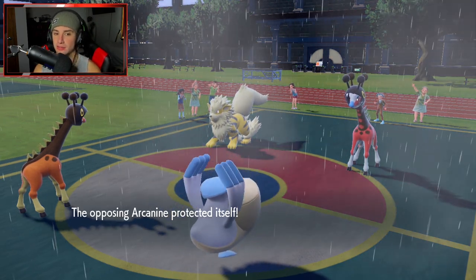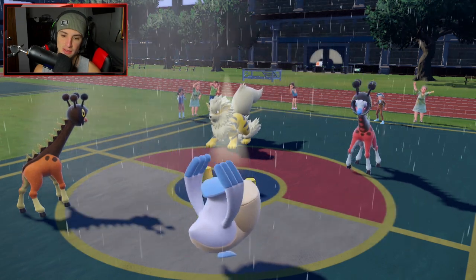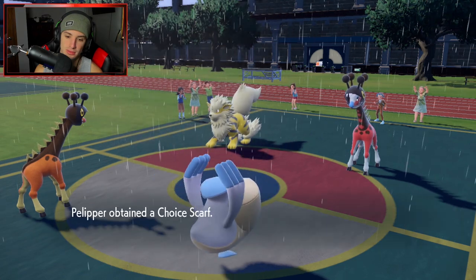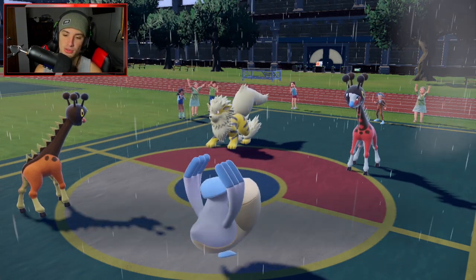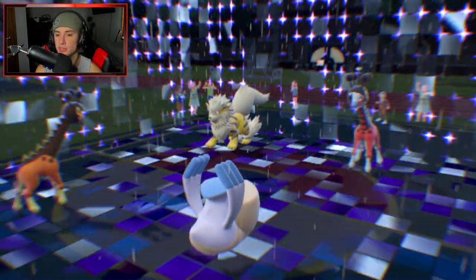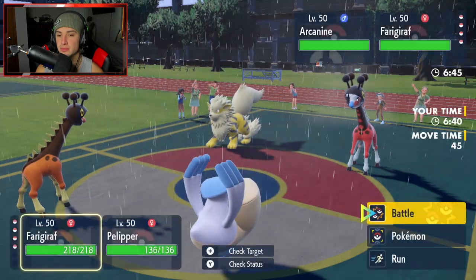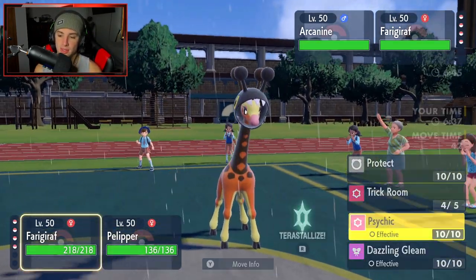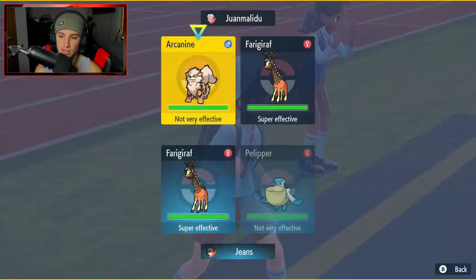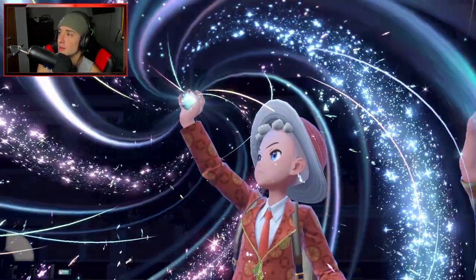Should have U-Turned out but still, it's fine. Farigiraf ends up using Block - doesn't really give him any crazy advantage. But he's gonna end up using Trick on me. My Pelipper please don't get the Trick - it is Pelipper. Pelipper obtains the Choice Scarf. Actually Pelipper might be good for later usage with that scarf. We pop out the Trick Room and then just U-Turn out because I have Choice Scarf and can save Pelipper for later.